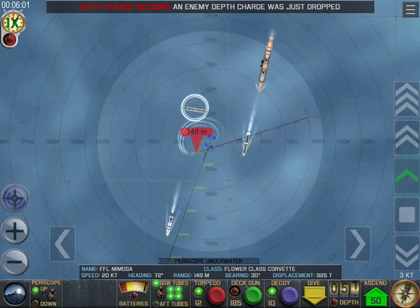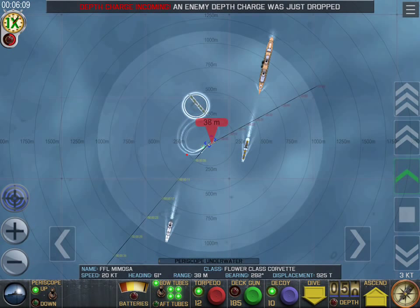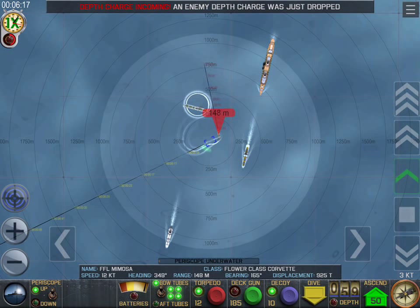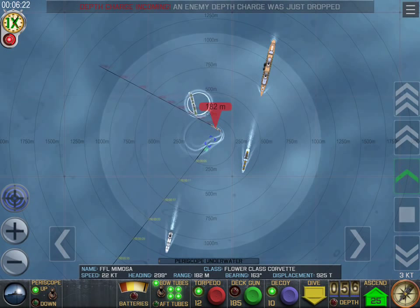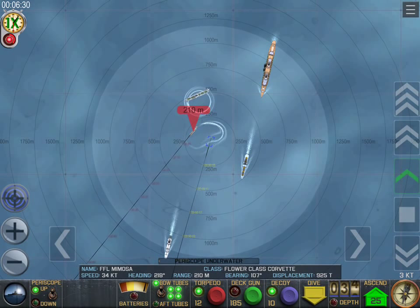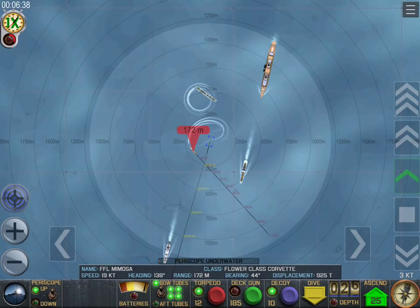We've come up to 50 meters, just trying to change our depth. These last depth charges, since his last lock on us, are probably set much deeper so they explode on a different level. It's all part of not being there when the thing explodes — just changing our depth back and forth. I have not read the tutorial on evasion and stealth yet. I'm just using tactics I've learned from other sub simulators like Silent Hunter 3.